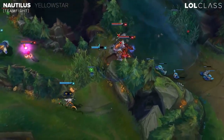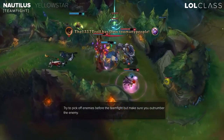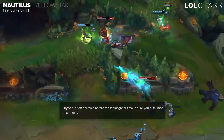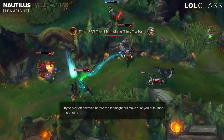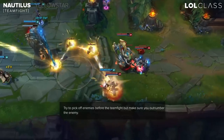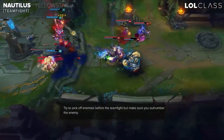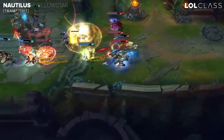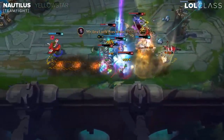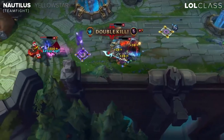When it comes to teamfights, if you have a position advantage — like catching someone out of position and you're outnumbering them — do not hesitate to use your ultimate. Even flash-ultimate works. But you have to make sure you don't force an engage when they're not out of position or when you're not sure you outnumber them, because you might flash into your teammates and everyone is around you. Try to proc your passive and the E spell to slow everyone, and when someone is low or trying to back off, that's when you use the ultimate.